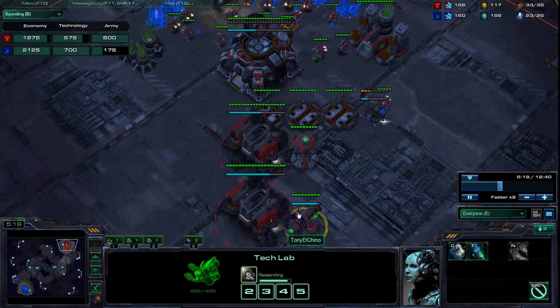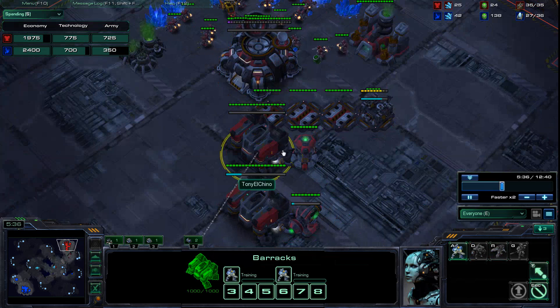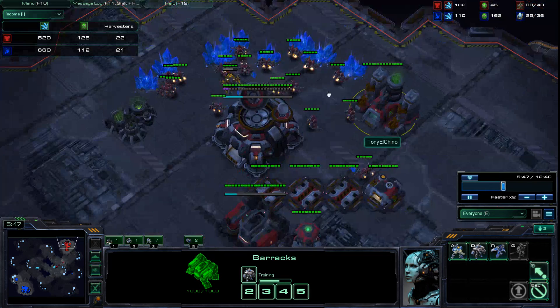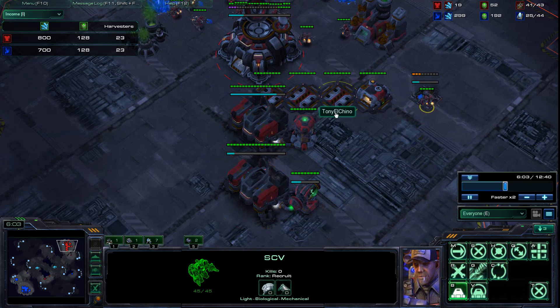You're pushing out with your first Marauder and that's great. Concussive shells is almost done — I believe you're going to start combat shields. Yep, you are, and this is good. You missed a depot — that's bad. At 6 minutes you want 24 workers, but because of the supply block you're not going to hit it. Also you missed your next depot. Whenever you miss a depot you should be extra worried about missing the next one.